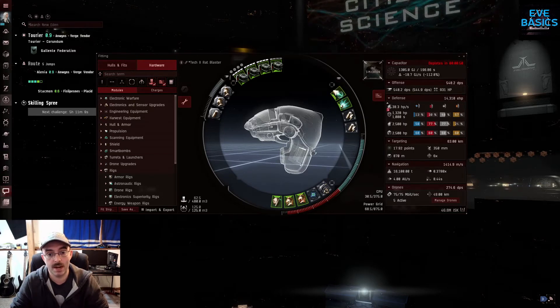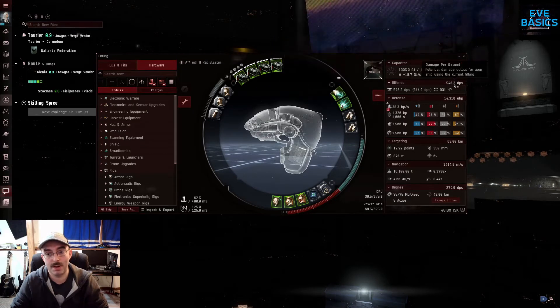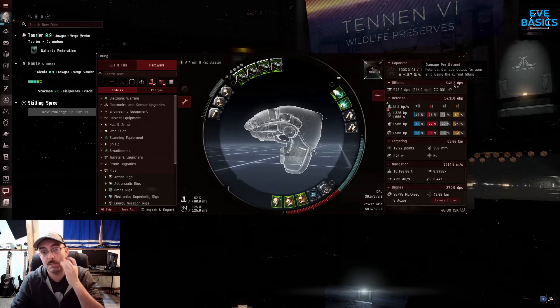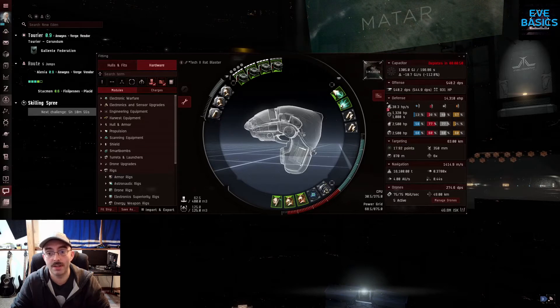The most DPS I can really get out of a Vexor with just drones is somewhere around 400. But if we pop the blasters in, I can get up into the 550s, which is really nice. And you can apply this a lot of times — you'll shoot your guns at stuff.